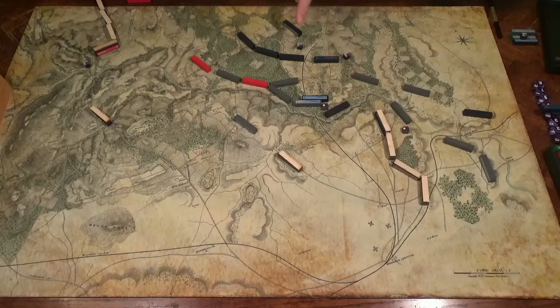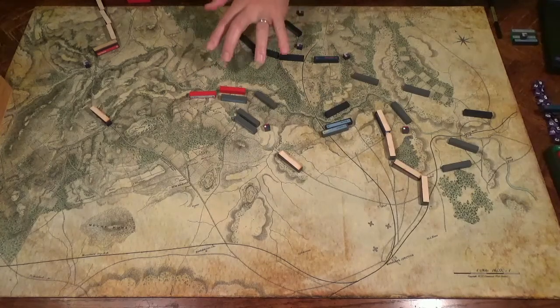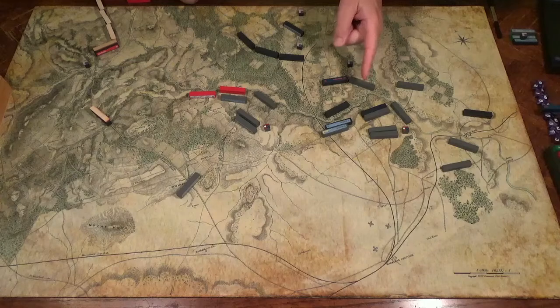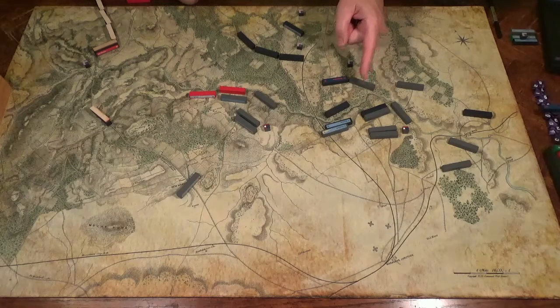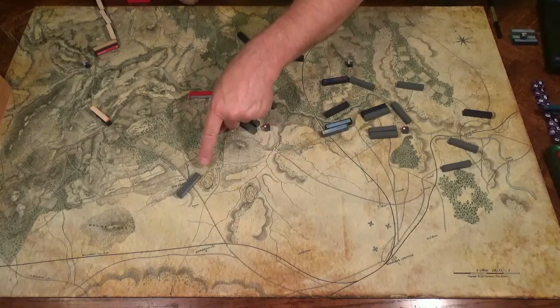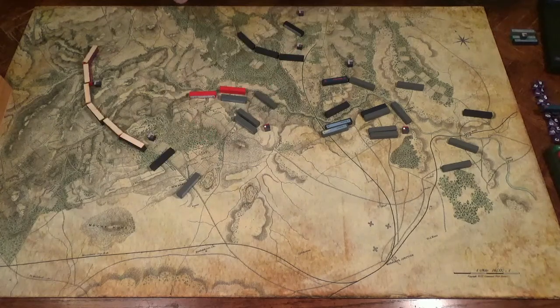Tyler continues to fall back. Learning of the flanking move, Beauregard falls back — he laments, 'Man, this day started so good.' Johnston's Army of the Shenandoah prepares to cross the Bull Run and push ahead, and he sends Jeb Stuart's small cavalry force around Newmarket to scout these rumors of a Yankee flanking move.